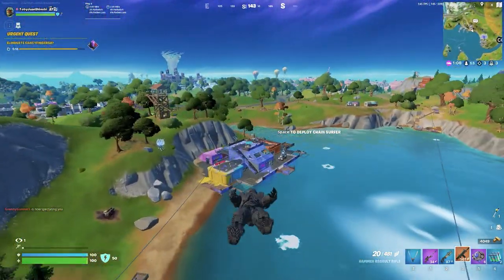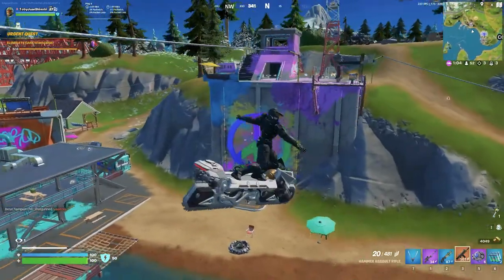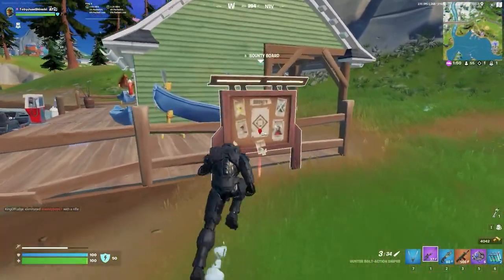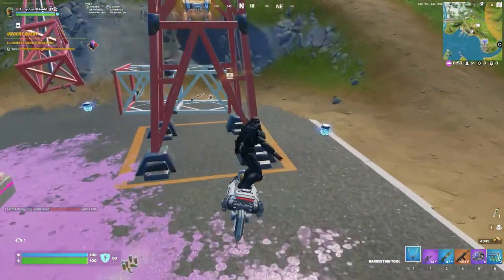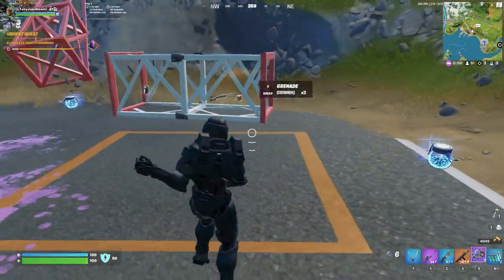There's a jump pad down here on the ground for extra mobility to get around quickly or get out if someone pushes you — I use this all the time. There's even a bounty board down here at the shack to track down opponents near you. There are loot chests all over this place and you're practically guaranteed to get a vault key here if you haven't already. I've dropped here over a hundred times and I've gotten a vault key every single time.